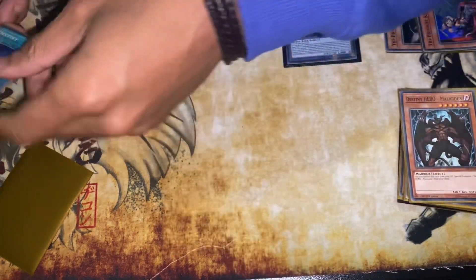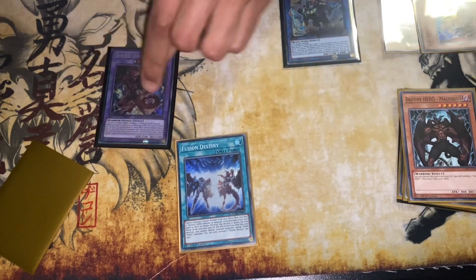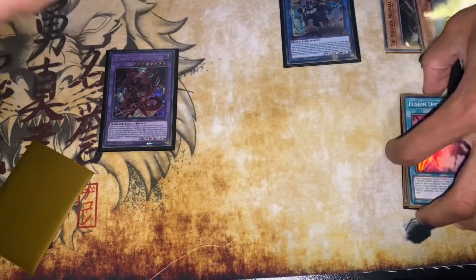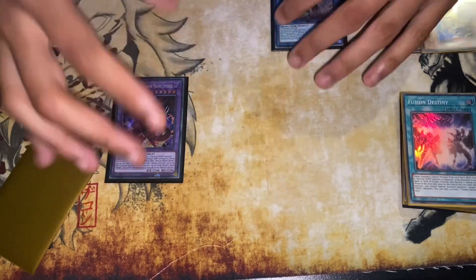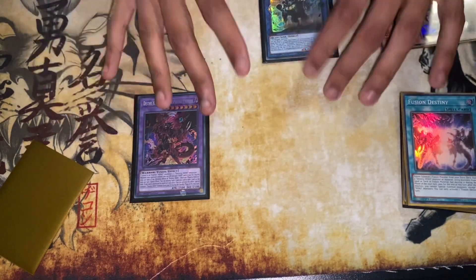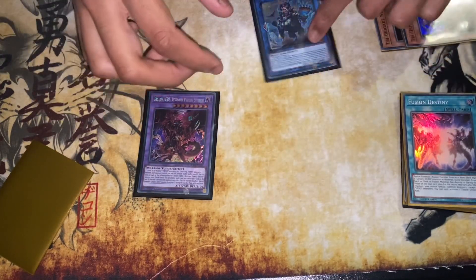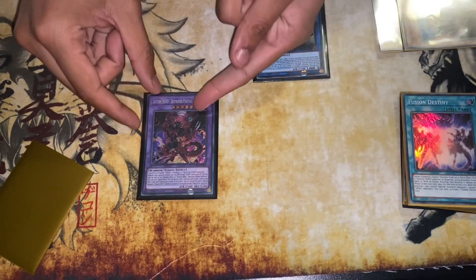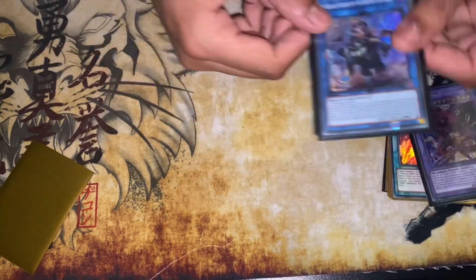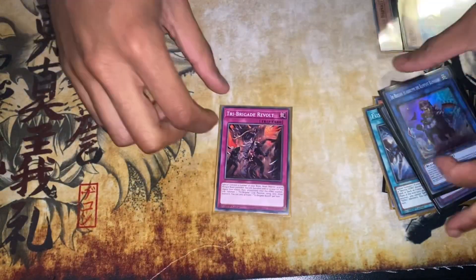Then we activate Fusion Destiny, sending Celestial and Malicious — or Dasher, whatever you've got — to the graveyard, and summon Phoenix Enforcer. After this, we activate Phoenix Enforcer's effect, destroying Bearbrumm and itself. Bearbrumm's effect triggers and we add our copy of Revolt to hand, and whatever other card just goes to the bottom of our deck.